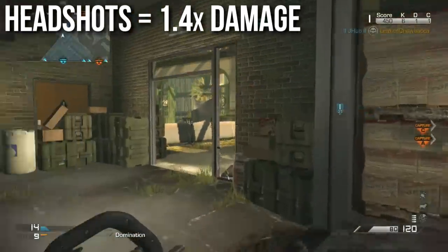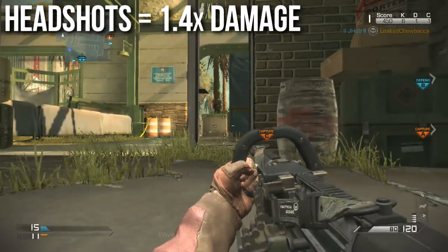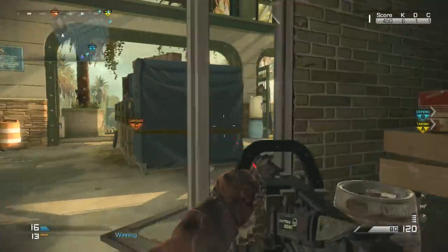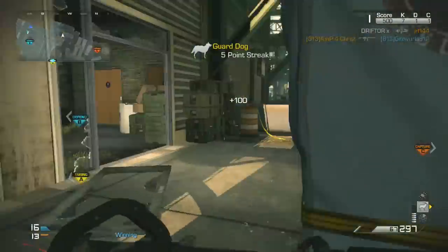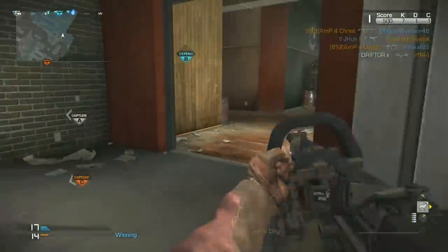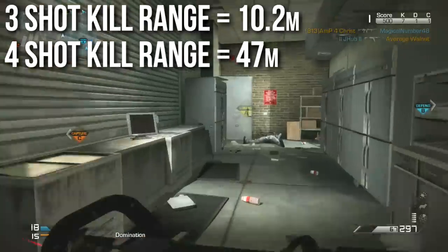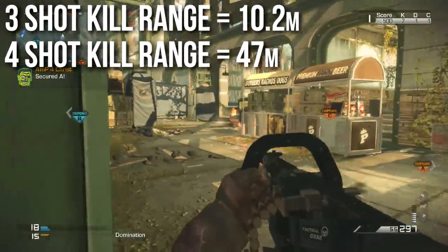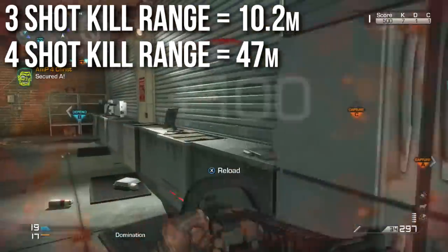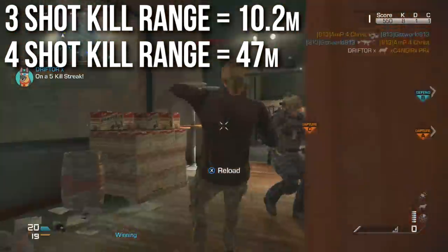The headshot multiplier is 1.4x, which is pretty normal for weapons of this class and generally means 1 less shot to kill depending on range. When we move to the range component, you can see where this weapon is much more deadly and why the low damage at long distances doesn't matter as much. The range is what's special — the 3-shot kill range is 10.2 meters, very similar to the 2-shot range of the Magnum, P226, or M9. So it will 3-shot kill anybody who gets up in your face.